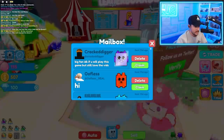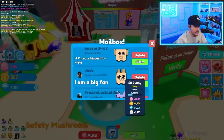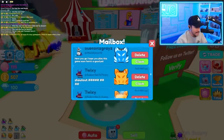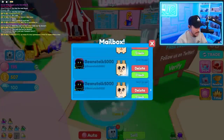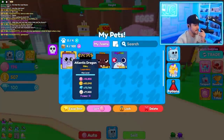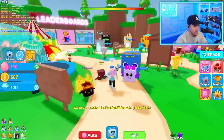Oh my god, that Atlantis Dragon is insane! I don't know what the best pet on here is, but the Atlantis Dragon they gave me is crazy. These guys are pretty good - I appreciate all the gifts. The Atlantis Dragon has like 50,000 stats. Huge Shark too - they gave me huge pets! Huge shout out to these guys and gals for gifting me pets. It's insane. Let's test these bad boys out - Atlantis Dragon, shiny legendary.